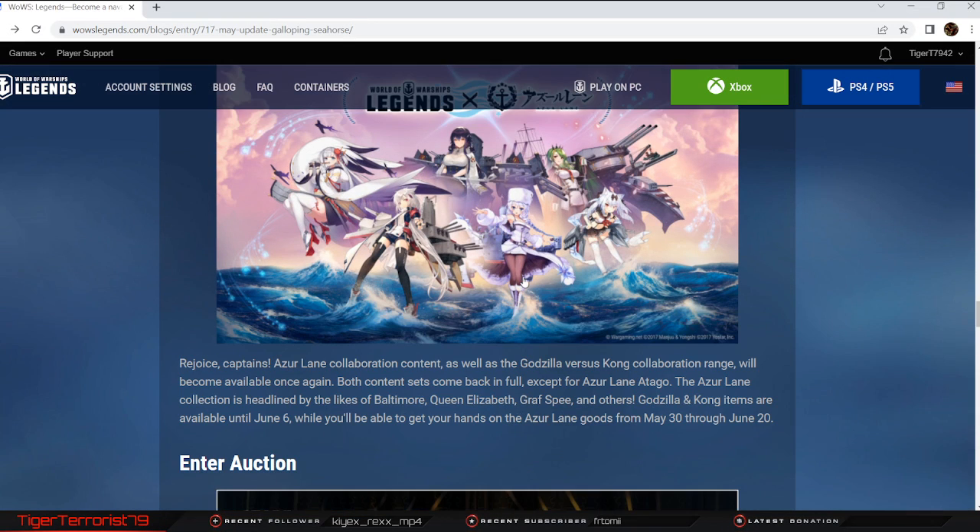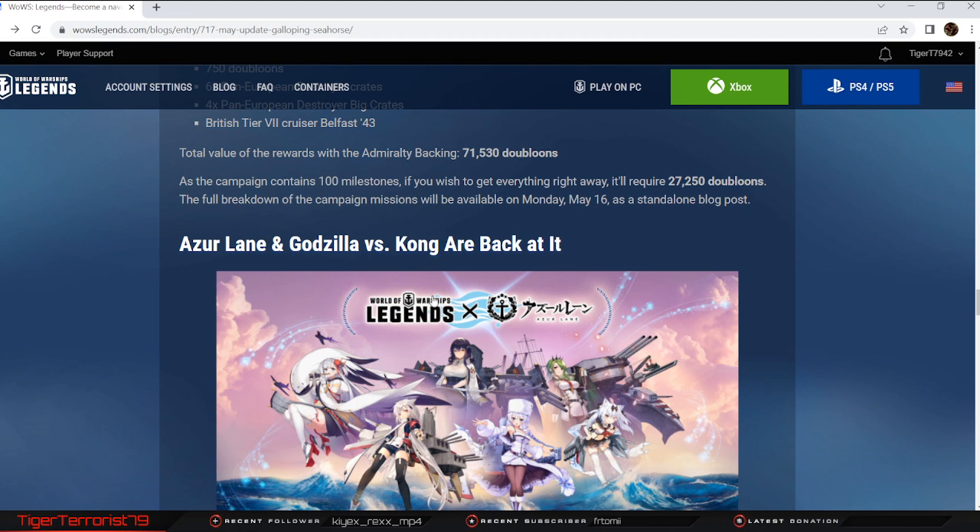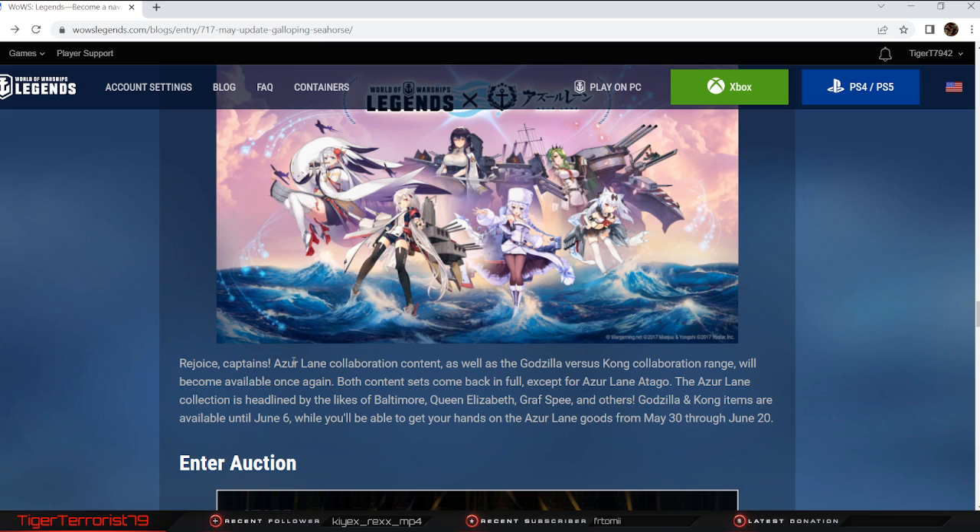Azur Lane and Godzilla vs. Kong are back. The Azur Lane comeback is the one more people are excited for — not so much Godzilla vs. Kong. Both collabs are coming back in full, except for Azur Lane and Tago. That's good to see, because now I can finally pick up the one I didn't buy before — the only one I really wanted was Yuki Kazi for Akizuki, but I might actually buy Latouria to see what accuracy builds can do. Godzilla vs. Kong will be available until June 6th, and Azur Lane goods will be available from May 30th through June 20th — so Godzilla vs. Kong comes back first, then Azur Lane later this month.